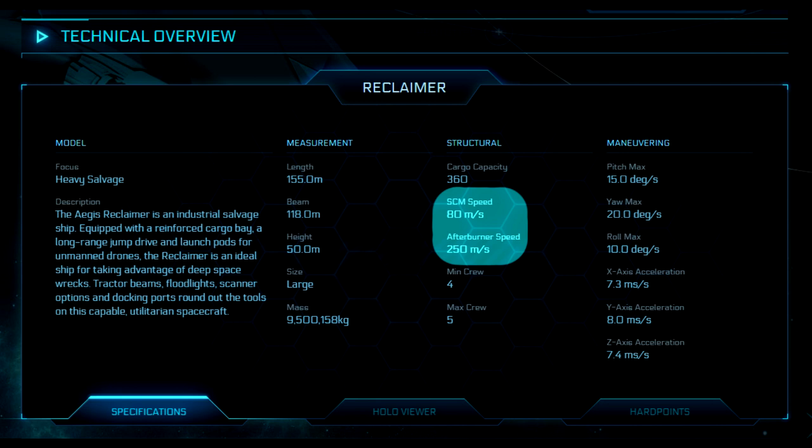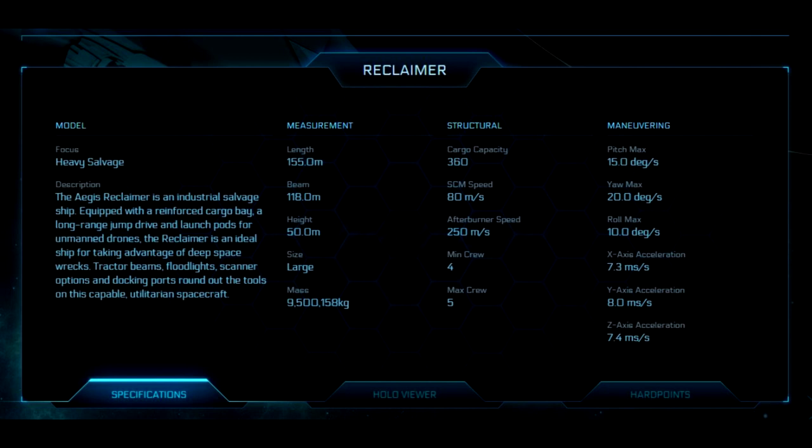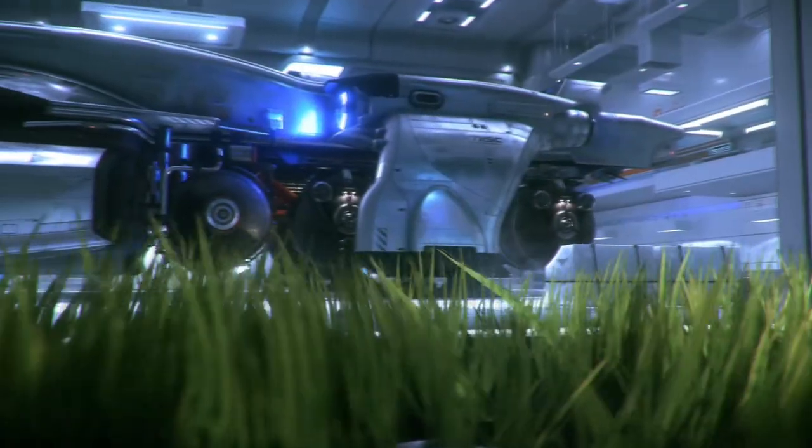Min and max crew: the minimum crew value is the minimum number of players or hired NPCs needed to operate the ship in a basic manner while still utilizing its key features — for example, a salvage ship still being able to salvage, move, and defend itself. This is calculated based on: number of operator seats controlling specific functions, critical stations like salvage/mining/drone control, and number of turrets divided by two (rounded down) to provide limited self-defense capability.